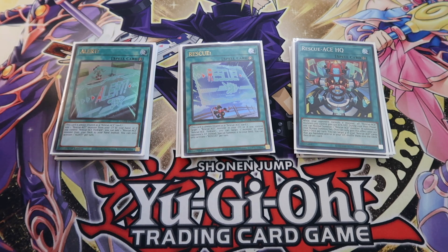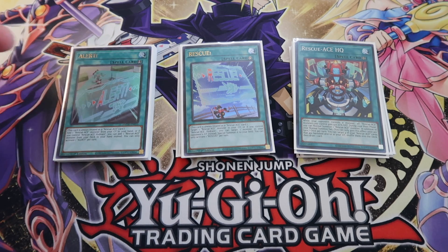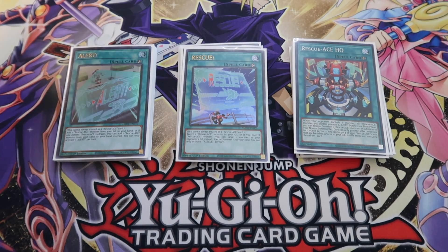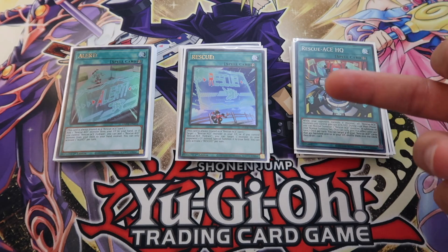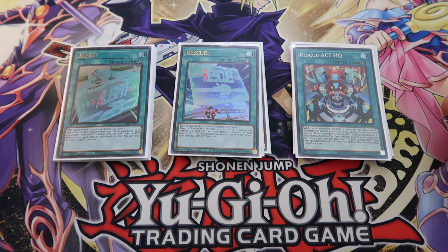Alert is really cool — if you control Hydrant, you can add any monster from your deck. Rescue is really cool because if you control Hydrant, you can monster-steal from your opponent's graveyard. I had an opportunity in one of my videos where I could have used Rescue to steal my opponent's Baron, which I didn't do, but if I had, I feel like I could have won earlier. You live and learn.